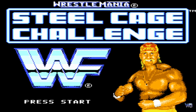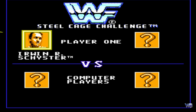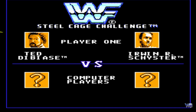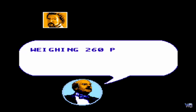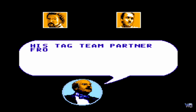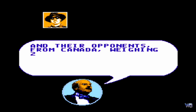Wir gehen mal ins Hauptmenü und schauen, was wir da noch machen können. Wir können jetzt hier die Tag-Team-Titel oder den WWF-Championship-Titel jagen. Ich würde sagen, wir gehen auf Tag-Team-Titel. Und mit wem könnte man das besser machen als mit Money Incorporated? Im ersten Match treffen wir erneut auf Bret Hart und den Mountie – die kanadische Verbrüderung quasi. Money Incorporated werden getrennt vorgestellt, und jetzt kommt der Mountie in die Arena.